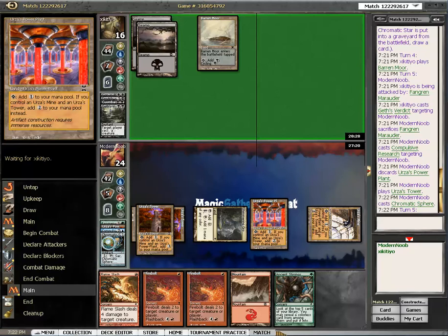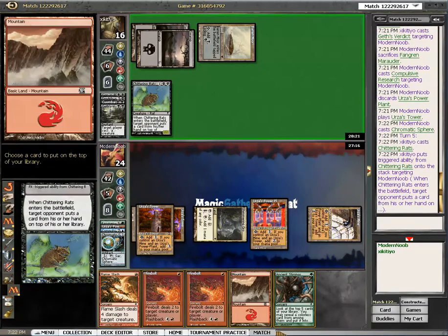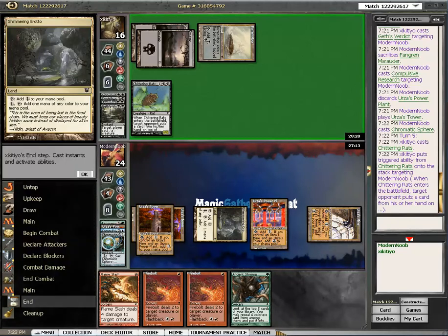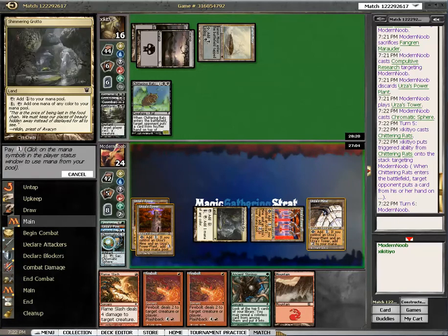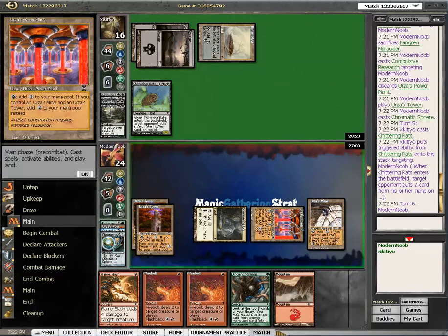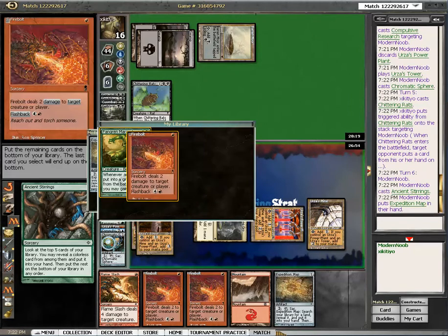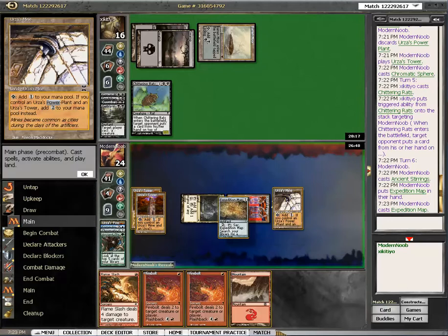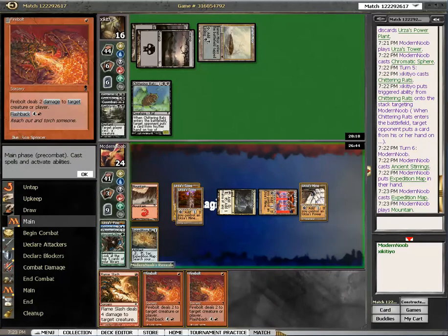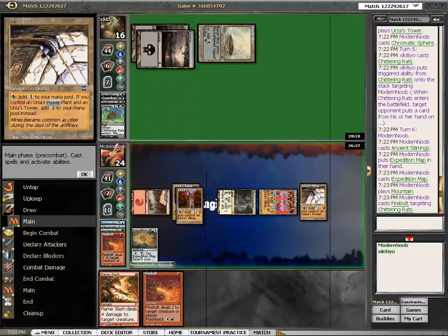Three mana — that's what he wants, right? Ragers and stuff. Chittering Rats. That doesn't really matter, does it? Because I will stir myself out of trouble. Pay that one, cast the Stirrings — getting the expedition map, I guess. For an island, possibly. Play the mountain. Firebolt him. Firebolt him. Do I use the expedition map now? I did play a land, so I don't have to.